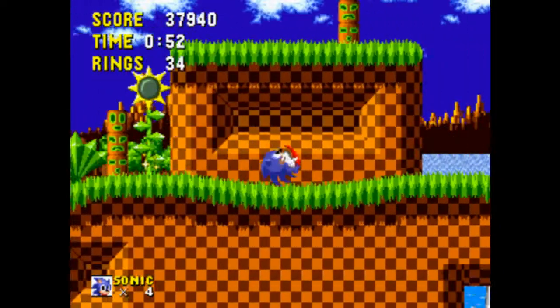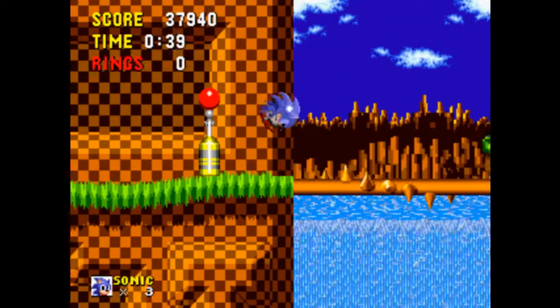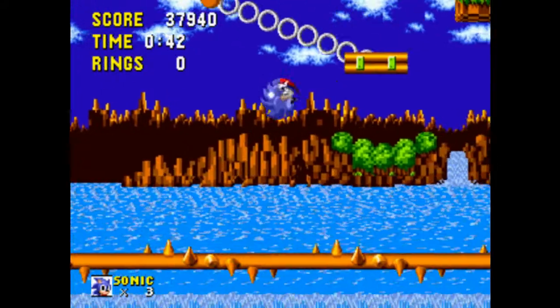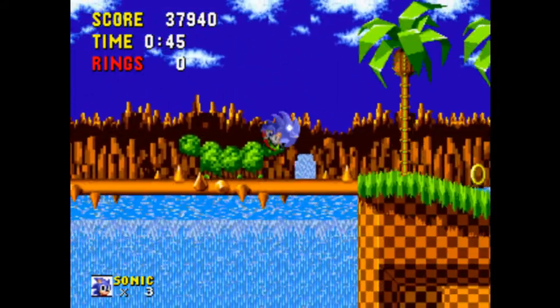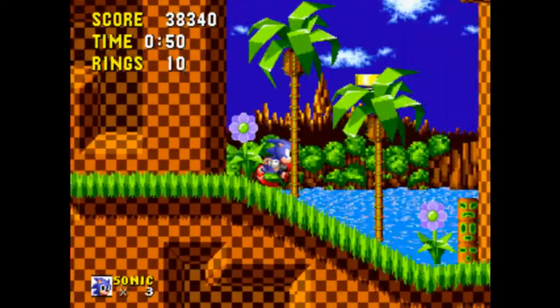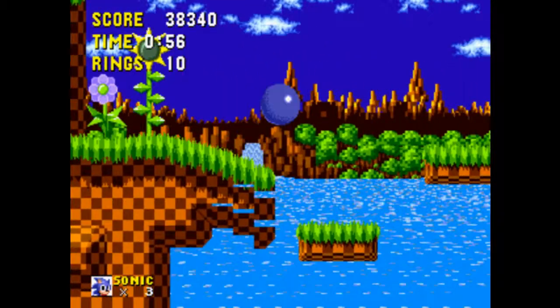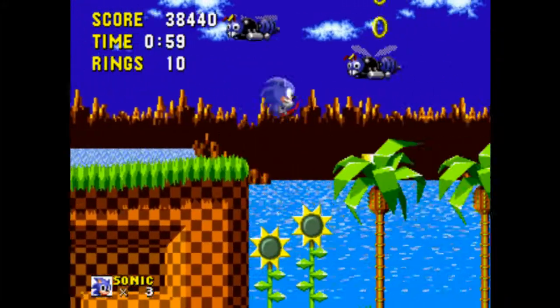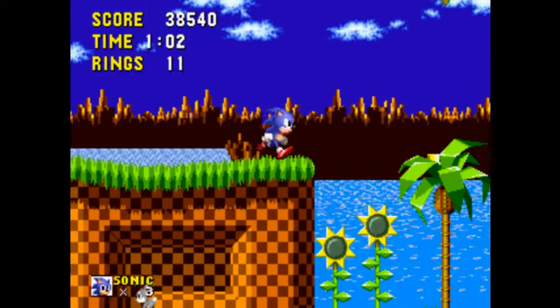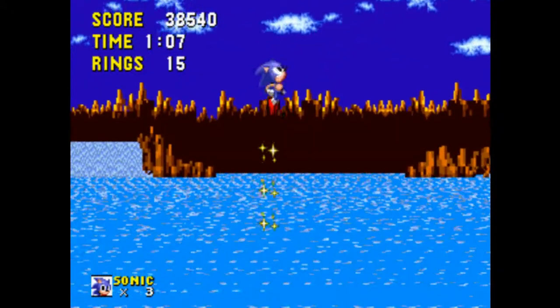Anyway, basic story of this game — Dr. Ivo Robotnik has kidnapped all the animals of South Island and is using them to power his robots. Every badnik you destroy has an animal in it, although freeing it really does nothing — you just get points. Sonic decides to try and save the day, and if you find the Chaos Emeralds you get the happy ending, although there's not much of a difference besides some light cosmetic changes.